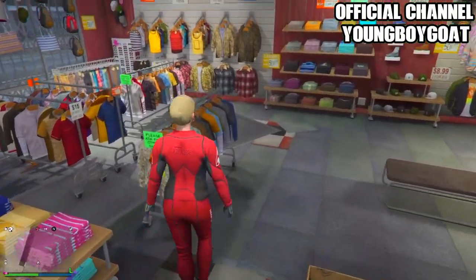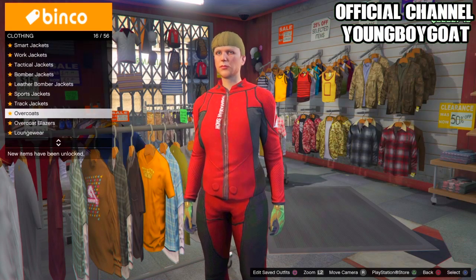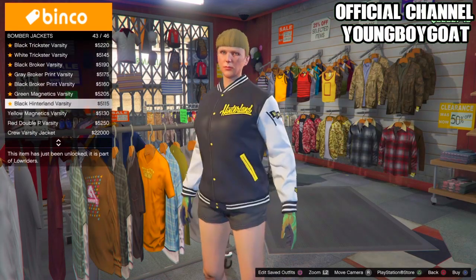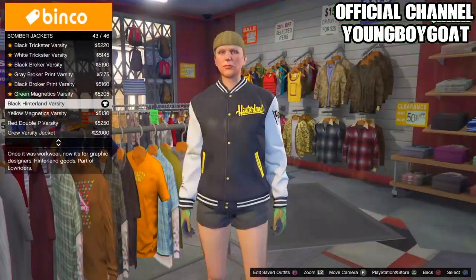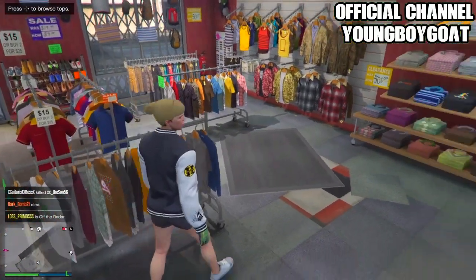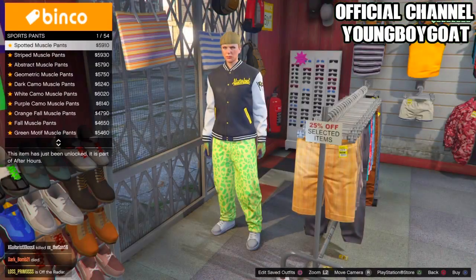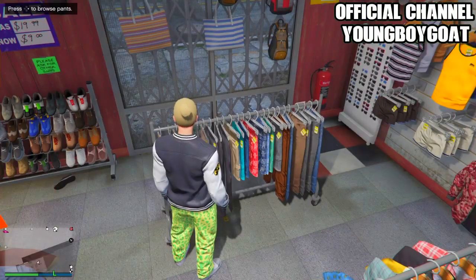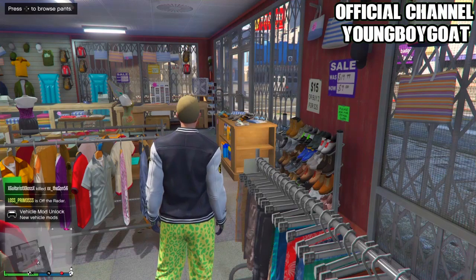Once you've done that, head over to tops and go to bomber jackets — it should be somewhere around the middle. Go to the black hinterland varsity, which is number 43. Click up once and buy this one — make sure it's this one and not the other. Then back out of that, head over to pants, and buy the number one sport muscle pants.